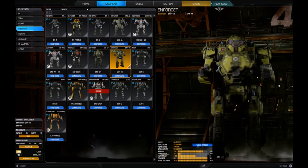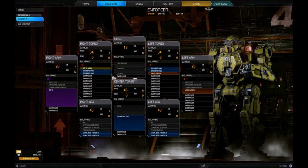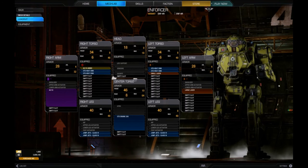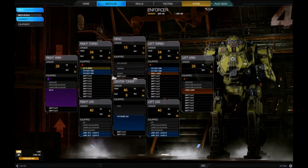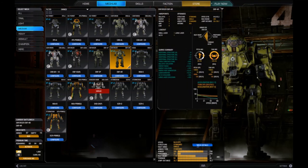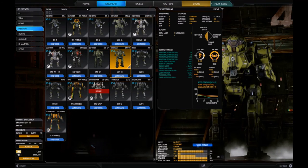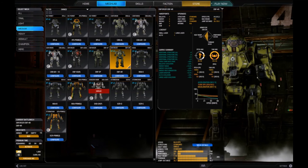Now we have the 4R. From the looks of it, it looks very similar to the 5D, but it has a standard 200 engine so it's nowhere near as fast. It carries an AC-10 with a ton of ammo and lasers. You'd want to muck around with the armor, add a Beagle Active Probe, obviously go with double heat sinks, and if you need more tonnage go with endosteel structure. The quirks on this guy are not as impressive for the AC-10, but it does seem to favor lasers quite a bit — especially the large laser — with better range, better cooldown, and reduced heat generation, which is always nice.